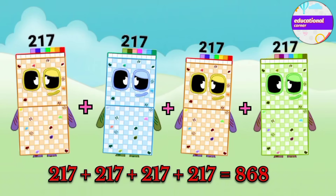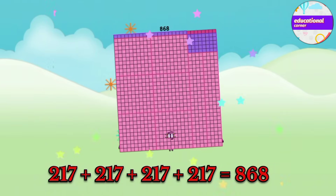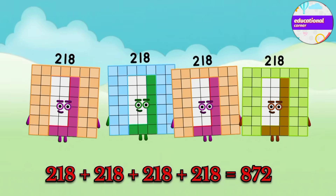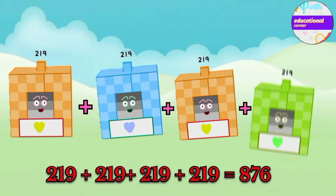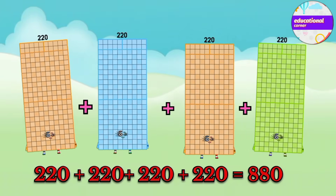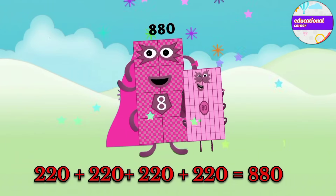217 plus 217 plus 217 plus 217 plus 217 equals 868. 218 plus 218 plus 218 plus 218 equals 872. 219 plus 219 plus 219 plus 219 equals 876. 220 plus 220 plus 220 plus 220 equals 880.